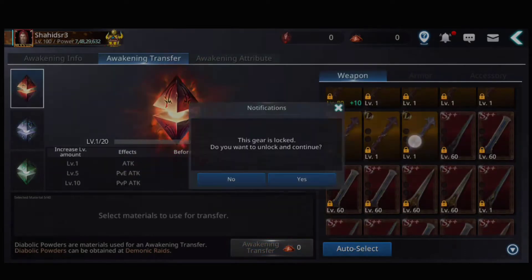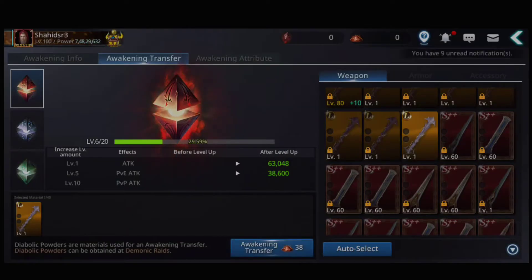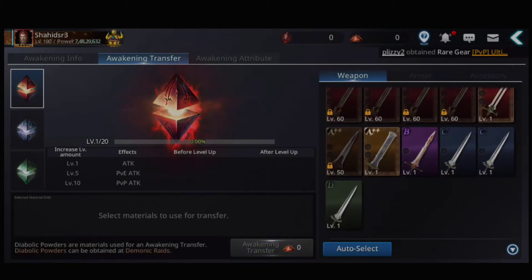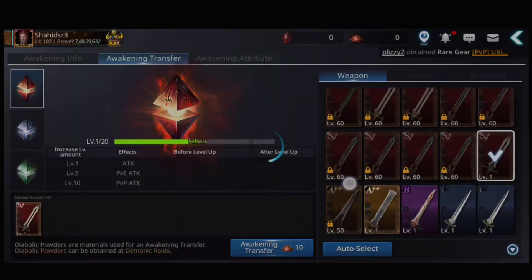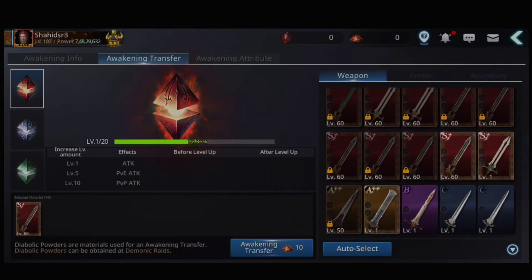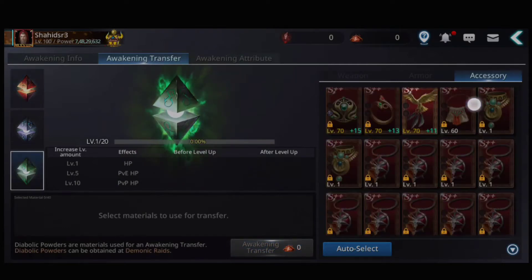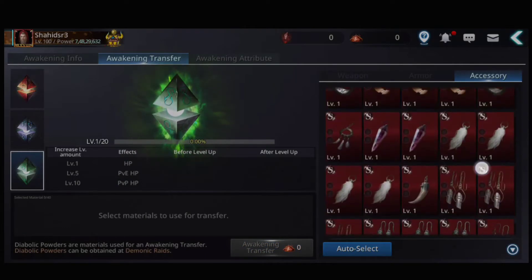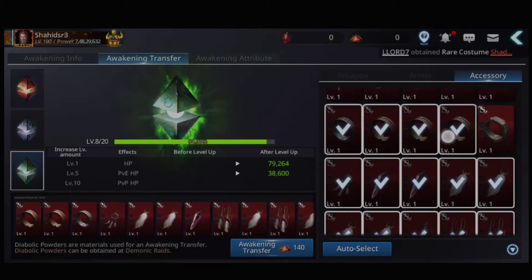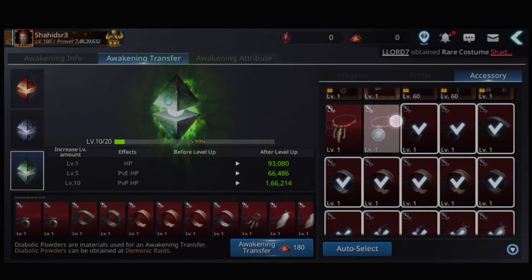Now I see the attack stat — you can see attack is 63,000. Okay, and let's see S-plus — no significant effect, only 40. And now let's check HP. You can see that all character levels can be increased.